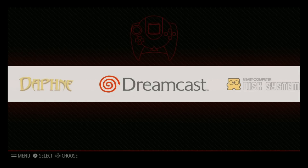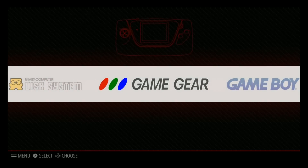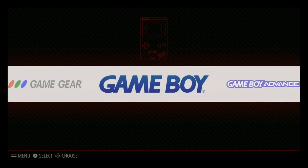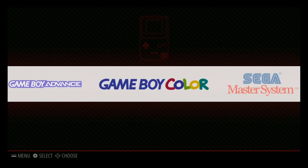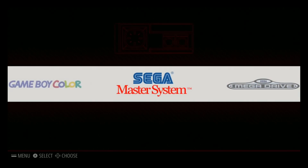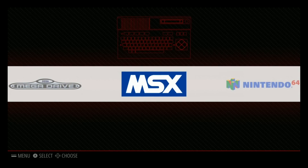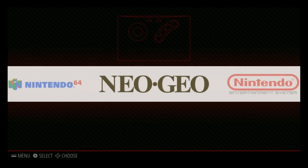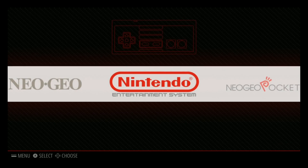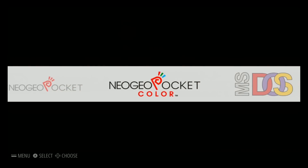Atari Lynx — 76 games; Daphne — 11 games; Dreamcast — about 10; Family Computer Disk System — 90 games; Game Gear — 249; Game Boy — 565; Game Boy Advance — 1,098; Game Boy Color — 535; Sega Master System — 281; Sega Mega Drive — 810; MSX — 567; Nintendo 64 — 303; Neo Geo — 142; Nintendo — 791.